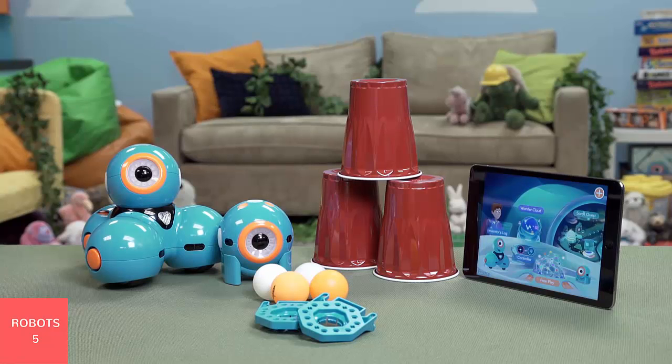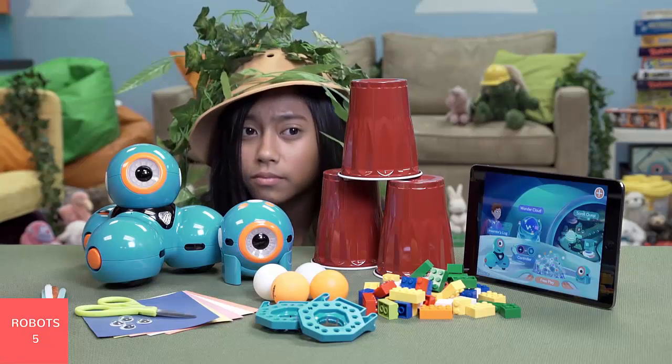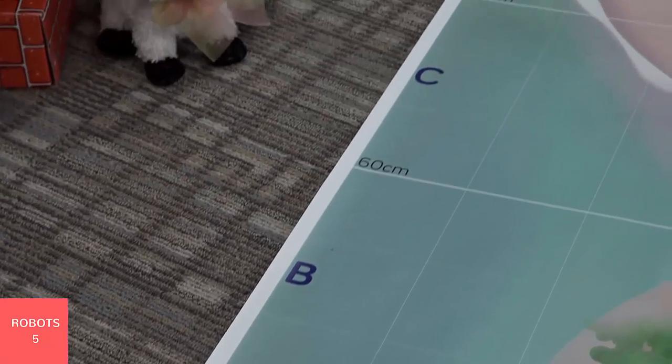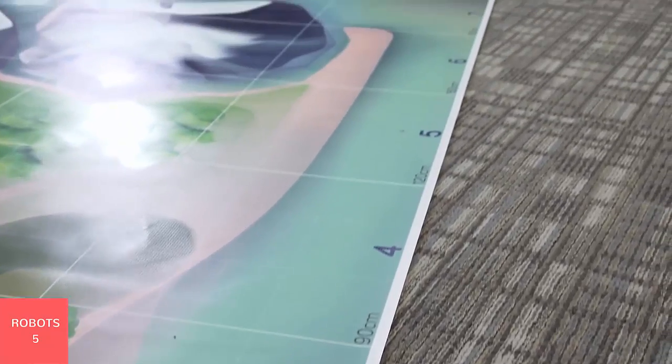The first step is to create or buy a 150 centimeter by 240 centimeter grid. Label the rows from the bottom up with A through E, and the columns from left to right using one through eight. All parts of the missions will take place in this grid.